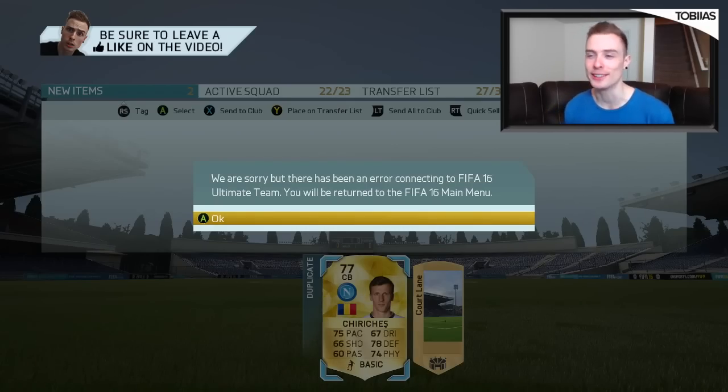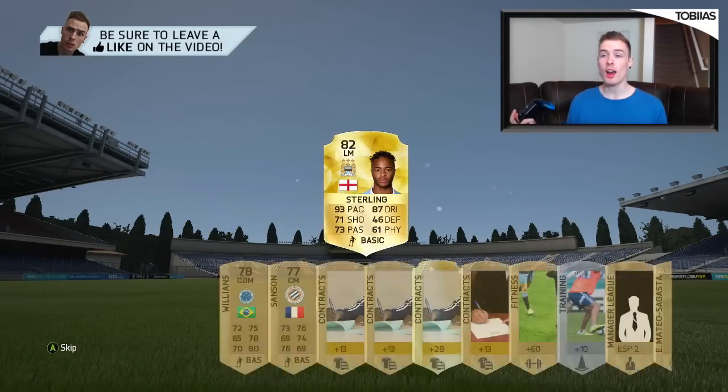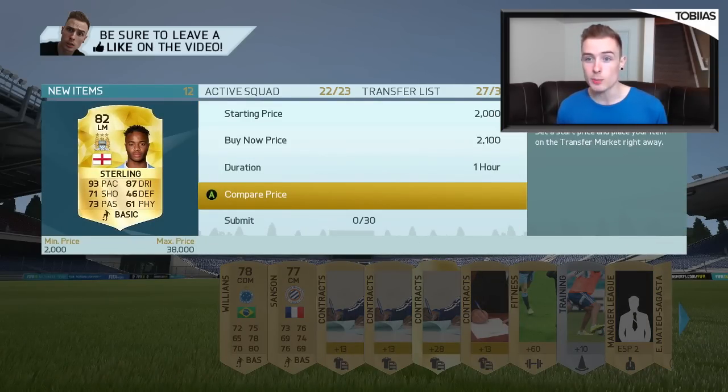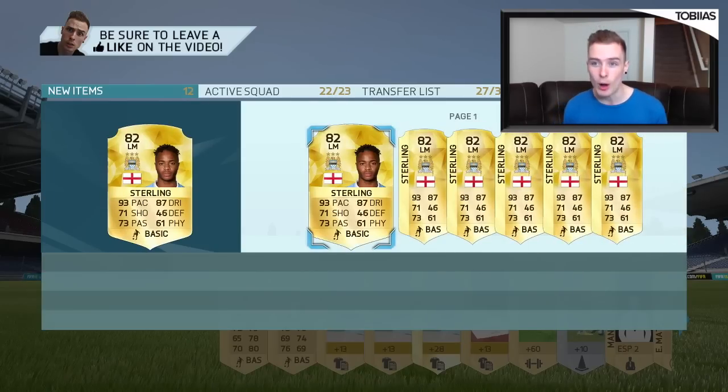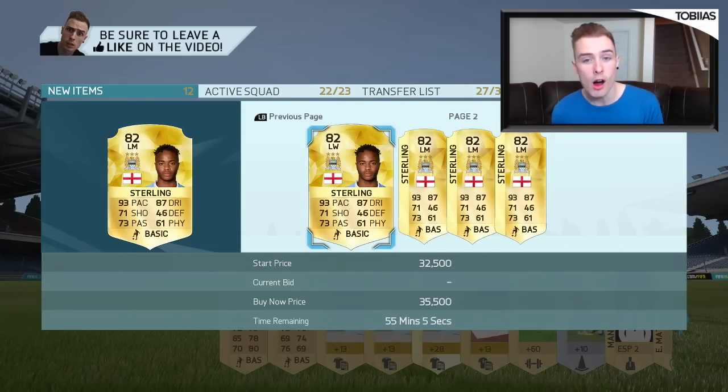I'm literally two minutes into my first ever pack opening and I'm already getting kicked off the servers. Brilliant. We've got Sterling - that's actually pretty decent. 82-rated. For some reason he's been changed to a left-midfield position. I believe during the beta he was a centre attacking mid, but that is still going to be a very, very nice card at the early stages of Ultimate Team. 82-rated English Manchester City player, newly transferred, quick as hell, and he's got 87 dribbling on a non-inform. He goes for a maximum of 38,000 coins and he's already got bids of over 10,000 coins. That is by far our best player yet.